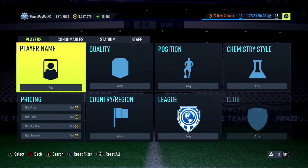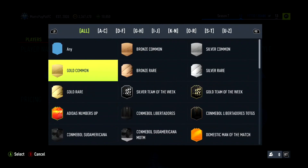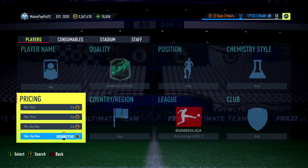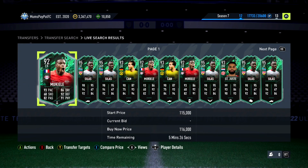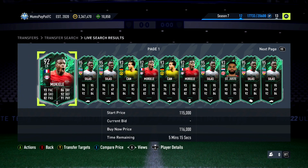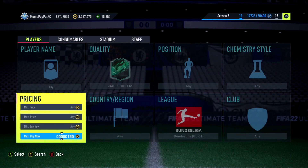Next up we're going into pretty much the only Shapeshifter filter that works right now. These have started coming a little bit closer together price-wise. Emre Can's been dropping a bit and Silas — it's a shame we can't filter Can and Silas together because they're near enough the same price, but different club, nation, and position makes it impossible. Basically Bundesliga Shapeshifters — we've got Mukiele, Sabitzer, and Alphonso Davies is a bit of a jackpot.